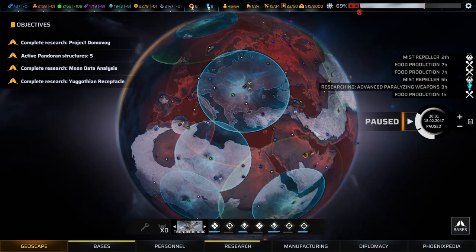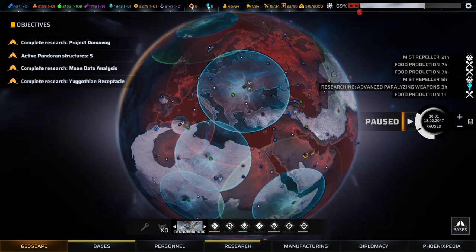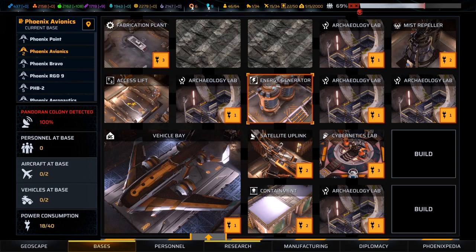Once you get access to at least the basic levels of mutation, you can go ahead and build a facility - the mutation lab. It costs 250 materials, 75 tech, and 2 power. This does two things. Firstly, it unlocks the ability to mutate soldiers. Like cybernetics, you don't need your troops at the base with the lab in order to augment them - there's no limit, no time involved. As long as you have one mutation lab constructed anywhere in any of your bases, you can mutate your troops.